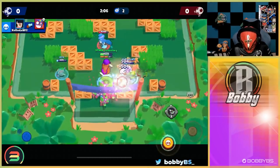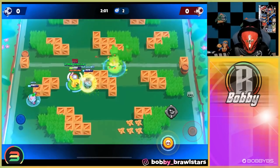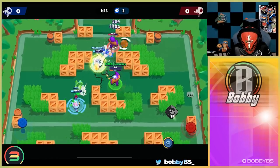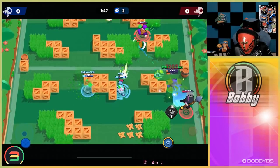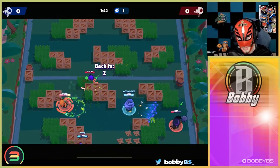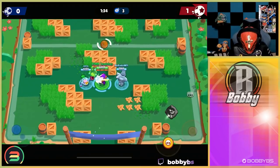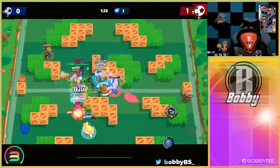The enemy Primo tries to make a play and is almost successful. Our Bull is doing something - I'm not sure what but I guess he's doing a good job. We have the ball, I'm going to go for a goal - not going to be able to get it, and we tossed the wrong person. Bull please do something. The opposing Crow and Primo get a crazy save together - it's going to be one to nothing for them. Not the greatest start, I wish I had a different random besides a Bull.